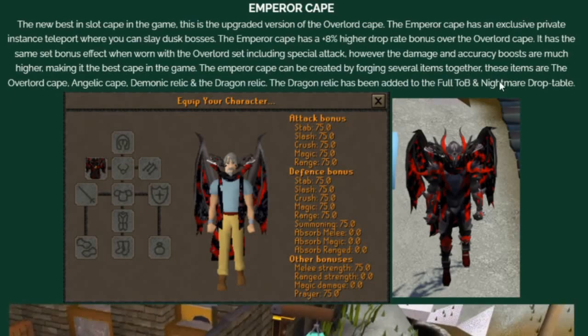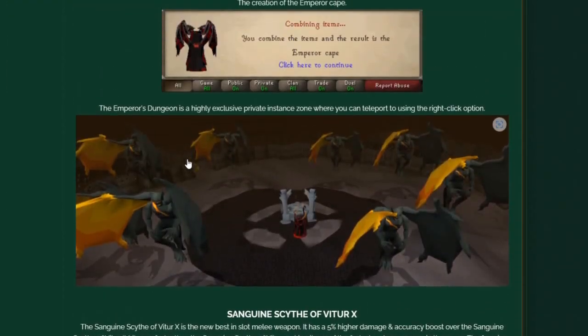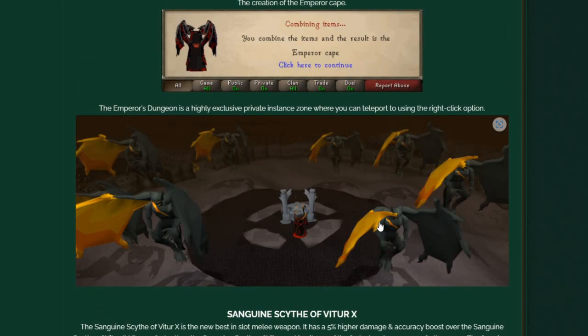The Dragon Relic has been added to the full TOB and Nightmare drop table. So if you want to obtain it, you can get very lucky from the new raids.